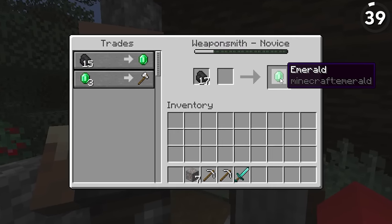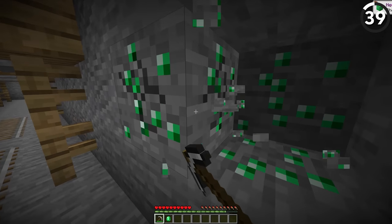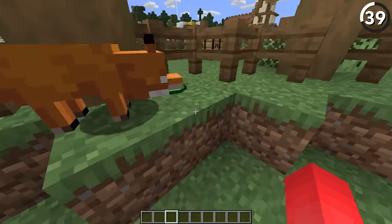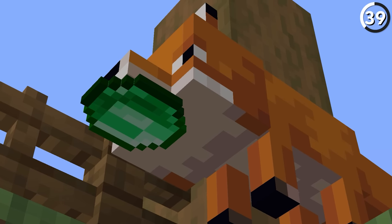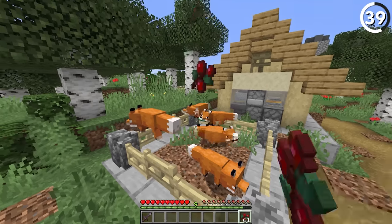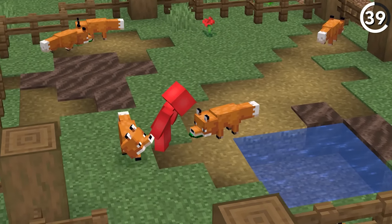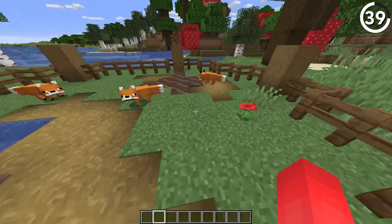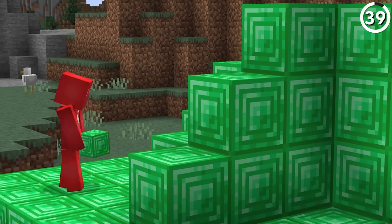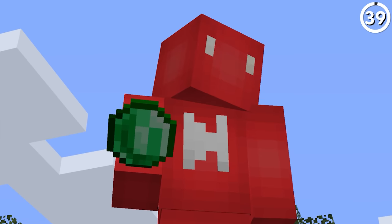Emeralds are the quintessential Minecraft currency, and while there are plenty of ways to get your hands on the green stuff, this one might be the lamest. If you want a slow burn emerald farm, then foxes are your prime choice. Every now and then these things will snag an emerald for you, which you can then replace to them with a food item. It's simple to set up, that's for sure, but it's also remarkably tedious. Something tells me this isn't your next ticket to a full emerald beacon — you might need to look elsewhere for that.